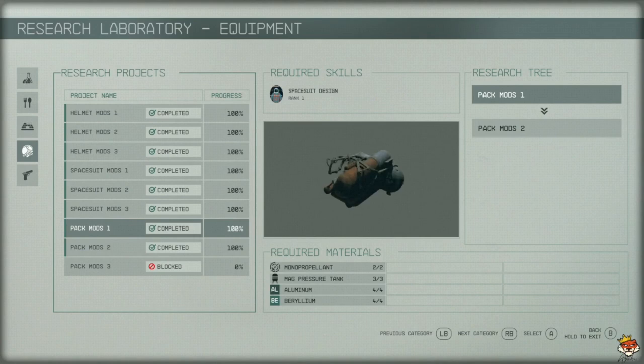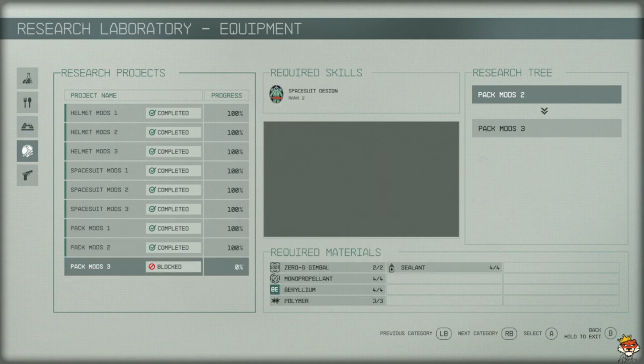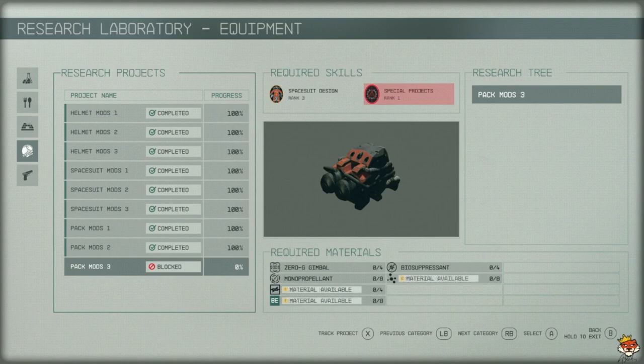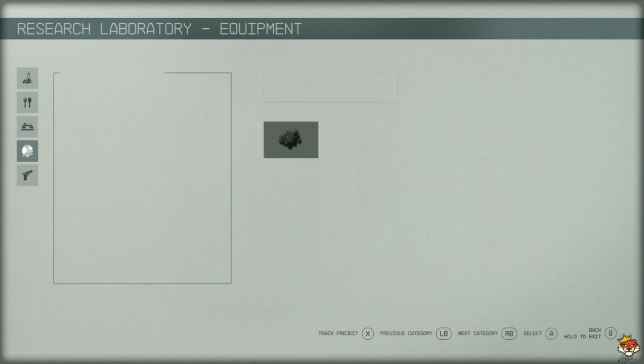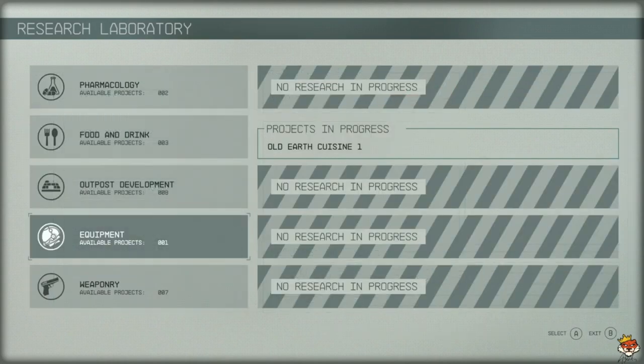For pack mods, pack mod one needs Space Suit Design rank one, pack mod two needs rank two, and pack mod three needs not only Space Suit Design but also Space Suit Projects rank one. At the bottom it shows the required materials to research each rank. With that special project rank one, it could fill out my zero-G gimbal or mono propellant without me having to put in any materials, so it's definitely worth picking up Research rank four.